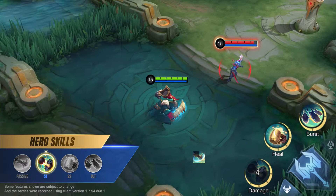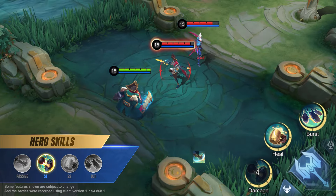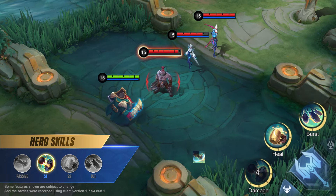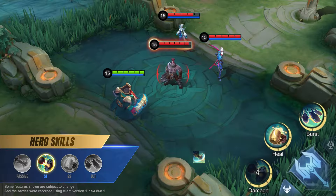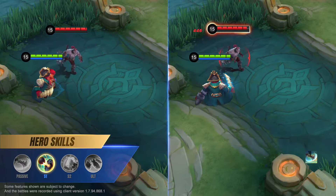First skill: Crab Claw Cannon. Bane fires a cannonball in the target direction. The cannonball deals physical damage to the first enemy hit, and then bounces to a random enemy behind them, prioritizing heroes to deal additional damage. Enemies hit will also be slowed.